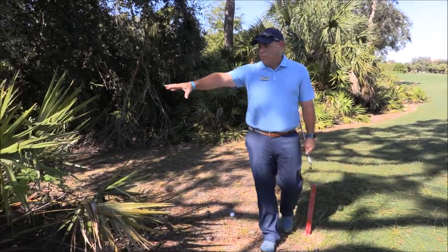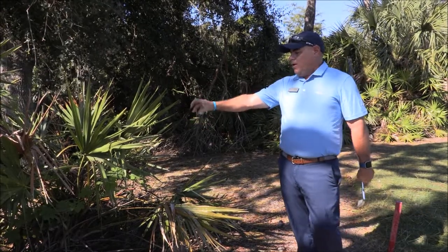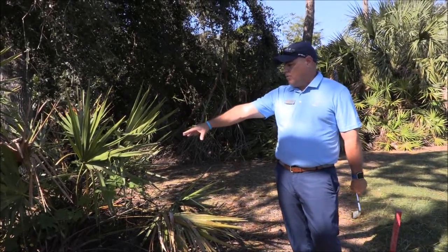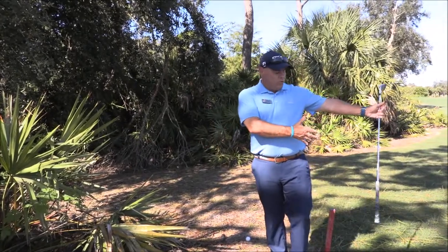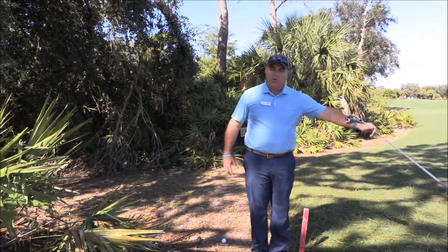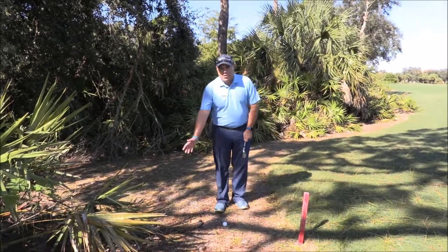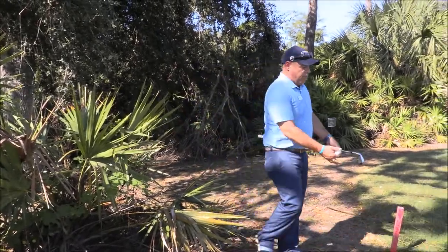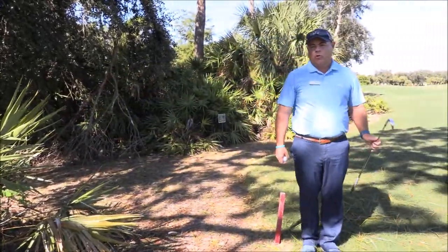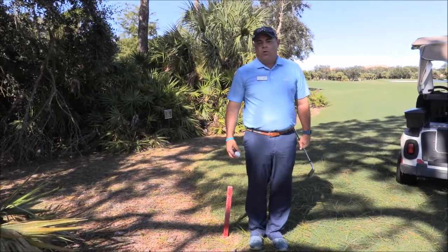Now when you see palmettos and things like that, if your ball goes in there and you can't find it, that still is deemed to be a penalty area. You can always take the option under one stroke and drop your ball out here. So I can play this ball because it's out in the open. But if my ball was in the palmettos, I could still take my relief under penalty of one stroke, two club lengths from where it last crossed, drop the ball no closer to the hole.